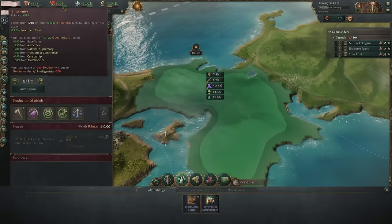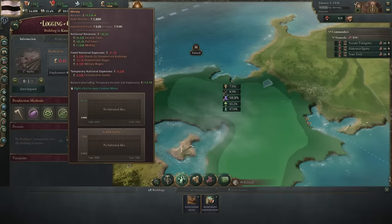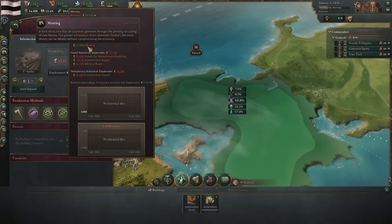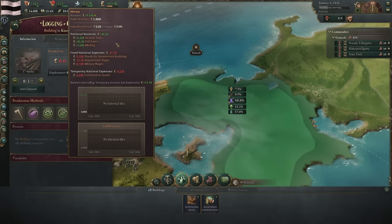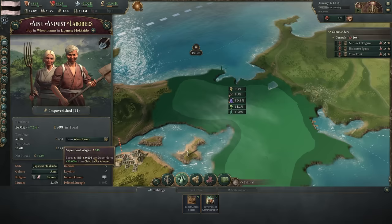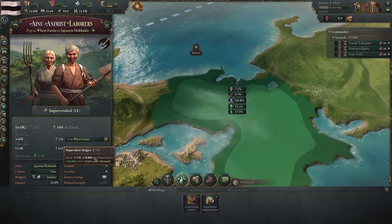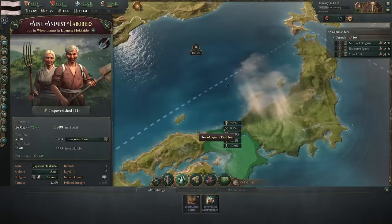Building complex chains of buildings increases the velocity and number of times money and resources are exchanged in my country. To increase the money supply, the two main ways are: growing our GDP which leads to minting — we can mint a certain amount of our GDP per year in cash that goes directly into my treasury — and every population unit has dependents like wives and children who generate a small amount of money flowing into the economy. All of this leads to GDP growth, which means we can build more buildings more quickly, conquer more territory.